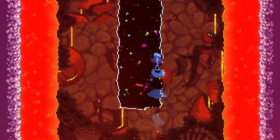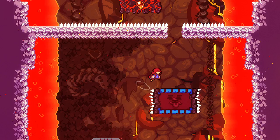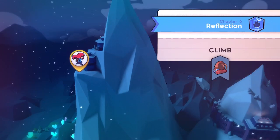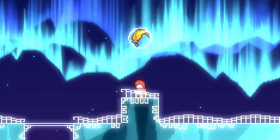While Celeste has a lot of different mechanics, there aren't a lot of resources that go in-depth into them. As it's one of the more unintuitive ones, and because the Reflection A-side is one of my favorite chapters, we'll talk today about feathers.